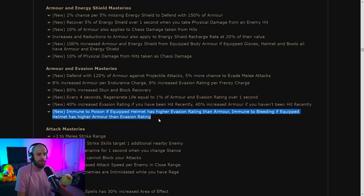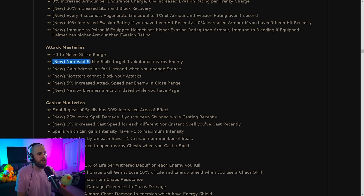Under attack masteries: Vaal Strike skills can no longer get additional targets from anything — this has basically been removed from the game. You can now gain Adrenaline from a couple more sources, particularly when you change stances. There's an option for monsters not being able to block your attacks, useful in some specific circumstances like expedition. Nearby enemies are also intimidated while you have Rage.